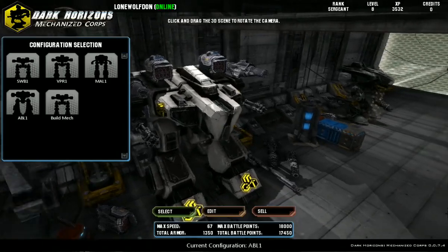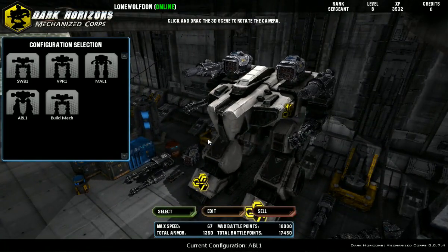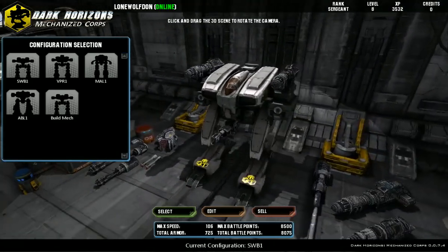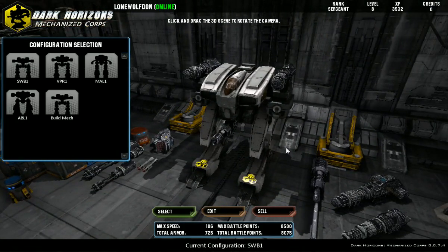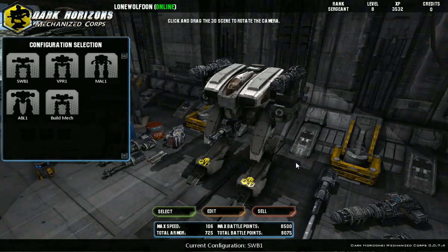Of course the bigger they are, the slower they move, but they pack more of a punch, more firepower. I'm just gonna start off with the smallest one. This is pretty fast and it can run circles around most of the other mechs. So let's get going — lock and load!